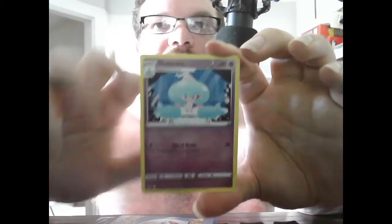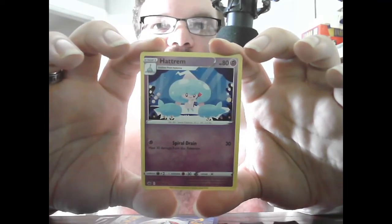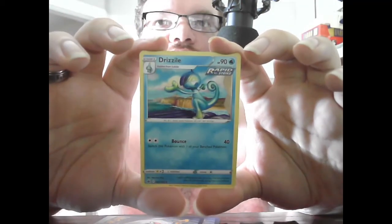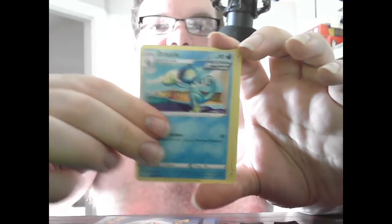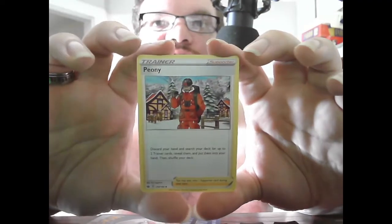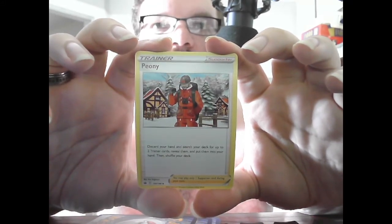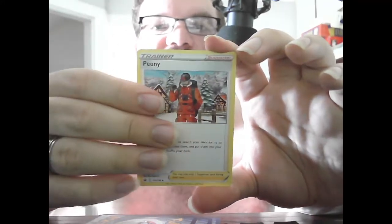Basic Steel Energy. Stage 2 Hattrem, HP 80, Psychic — Spiral Drain 30, heal 30 damage from this Pokemon. Stage 2 Drizzile, HP 90, Water, Rapid Strike — Bounce 40, switch this Pokemon to one of your Benched Pokemon. Trainer Supporter Peonia — discard your hand, search your deck for two Trainer cards, put them in your hand, then shuffle your deck. That would be good if you have almost no cards in your hand.